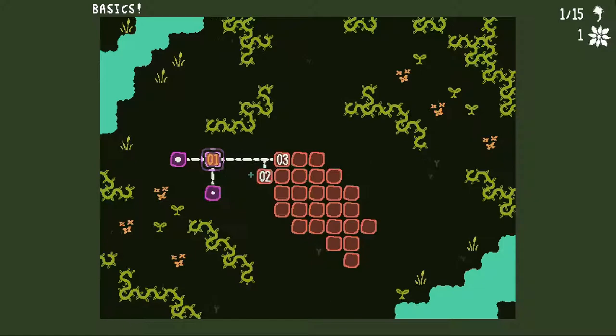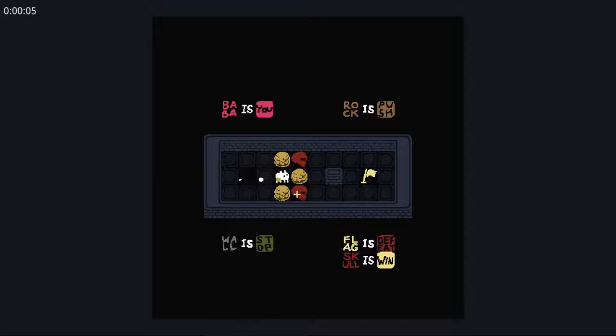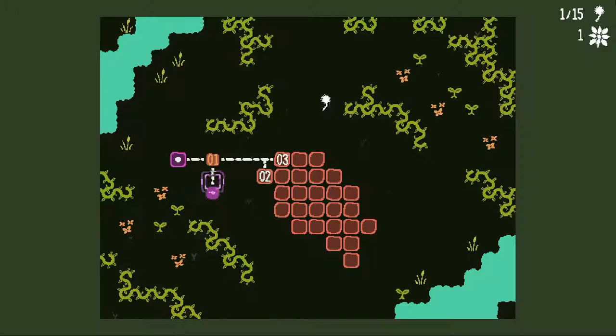I was wondering if this one was going to have a variant. Perfect after that sign. Basics? Bob is you, rock is push, wall is stop, flag is defeat, skull is win. Nice and easy. Level 2, Move.